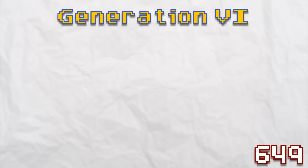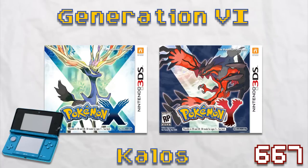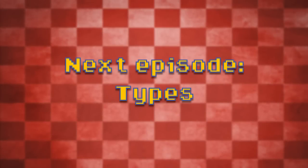Alright, fast forward to the present day. Right now we're currently in the sixth generation of Pokemon. So far this generation has brought us Pokemon X and Pokemon Y. This generation takes place in the Kalos region, which gave us our most recent batch of only 70 new Pokemon, making the current total a whopping 719. Now that you know a little more about the series, we can move on to the actual game mechanics. In the next episode, I'm going to introduce you to Pokemon Types and the type chart. Thank you for watching and I'll see you next time.